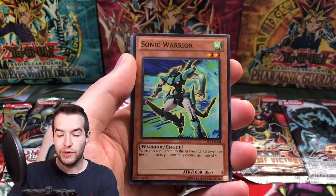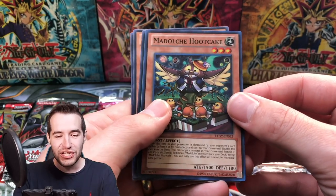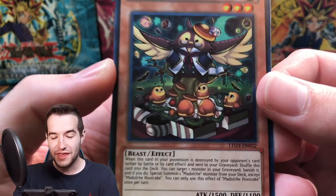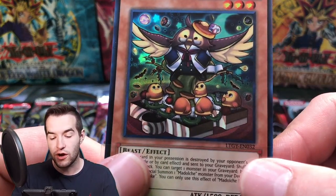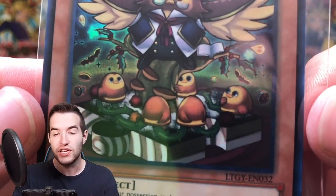Blizzard Falcon, we got the Sonic Warrior, Shark Fortress, McPhantom B Stealth Ray. Oh! We may not pull the Chickalates, but we can pull the Madolce Hootcake with the mini cute Chickalates on it! The cutest Chickalates — look at those!